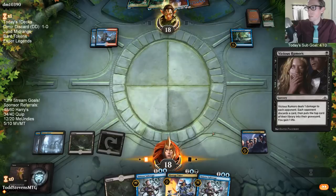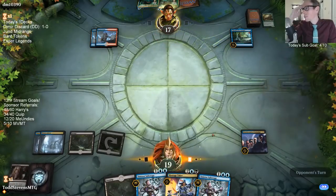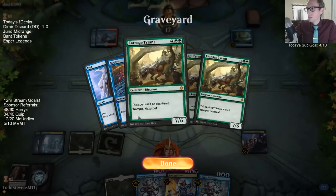Are they going to copy this with Expansion? If they copy it, it's just like making them discard two cards basically. So even if they flip Azcanta here, it's not doing too much. There goes all three Carnage Tyrants.